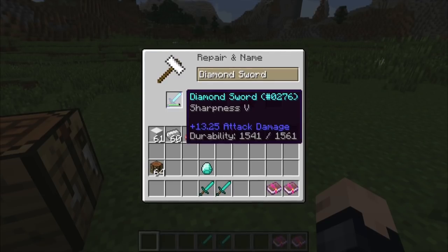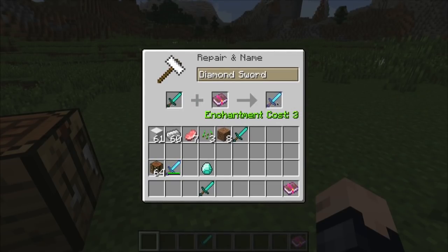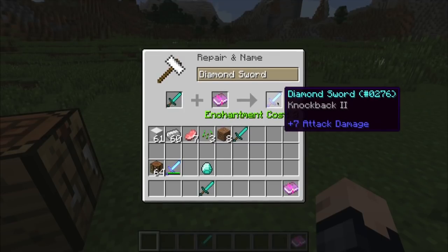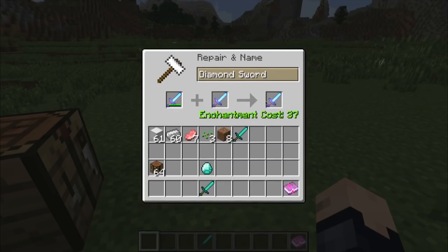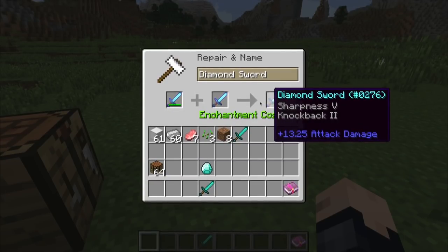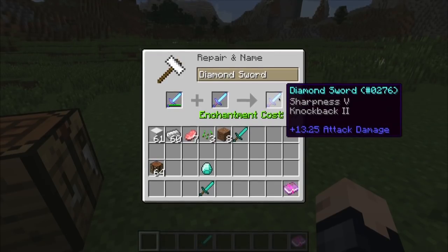You can also do something pretty awesome, which is either add enchantments from a book — so we have this Knockback 2 book, and it will give me a Knockback 2 sword — or you can combine enchantments together. So we have a Sharpness 5 and a Knockback 2, and they come out to be a Sharpness 5, Knockback 2 sword in the output. That's very useful.